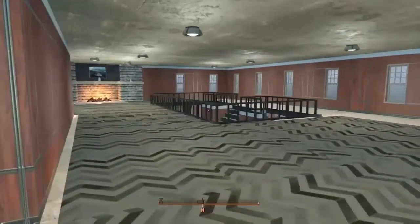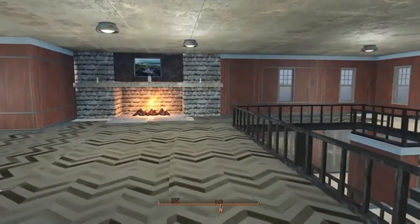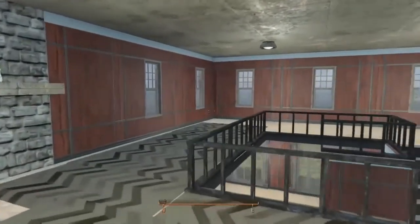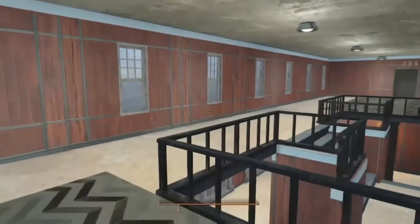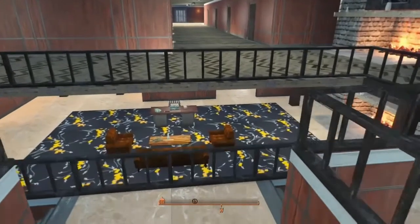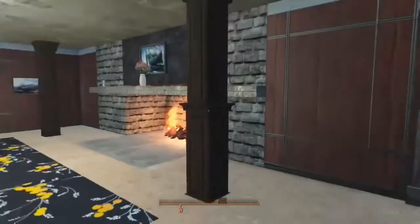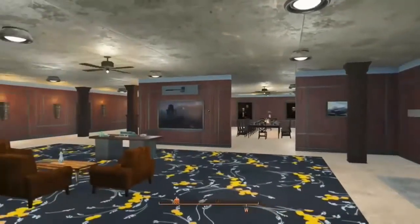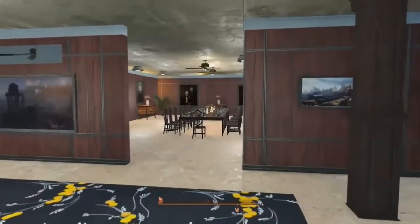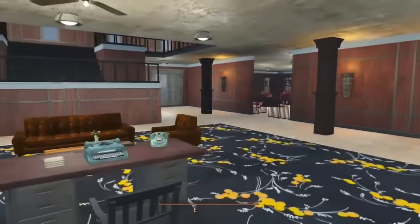Jack got freaked out by that. And of course there's another fireplace up here, right above the other one. I really like how this came out — it's not exact with the movie, but walking down through here you can get the feeling of how it felt to be in the halls of the Overlook Hotel.